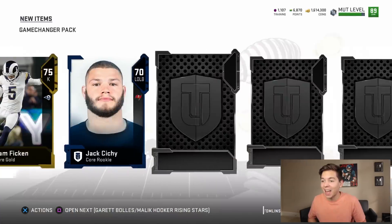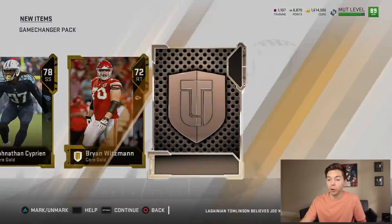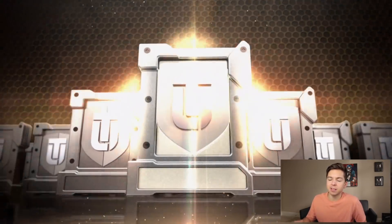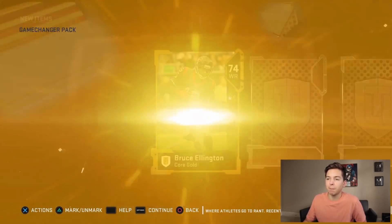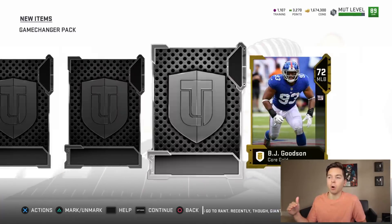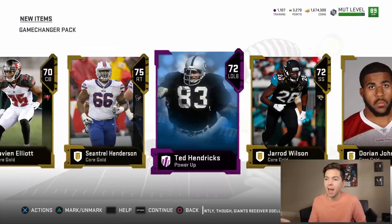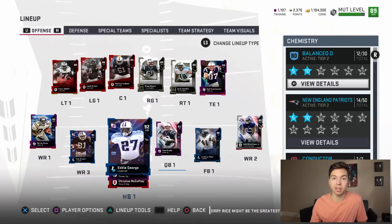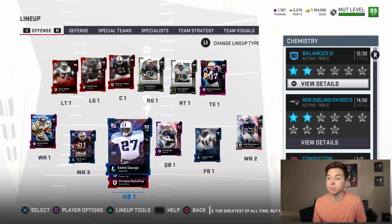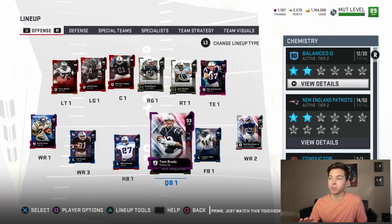We just went like eight packs in a row — pretty much a whole entire bundle without getting an elite. If I don't get an 84 plus in this pack right here, I'm going to stop opening packs and we're just going to play a game. Because this is on a whole new level of crazy. I know all of you guys are going to be in the comments saying TD pulled Zach Ertz 27 times, but for the mass of us, just stay away.